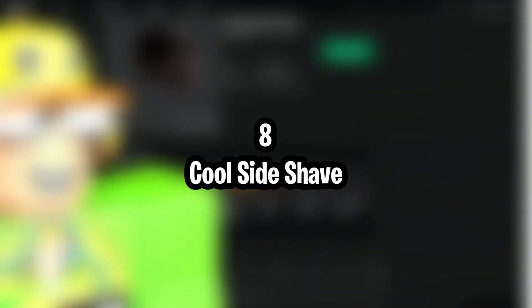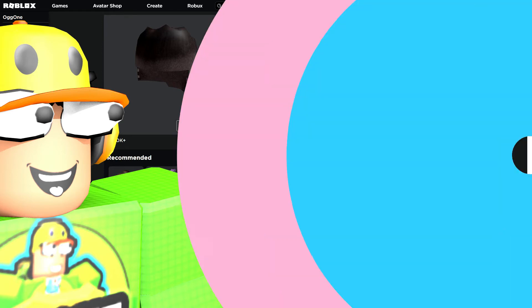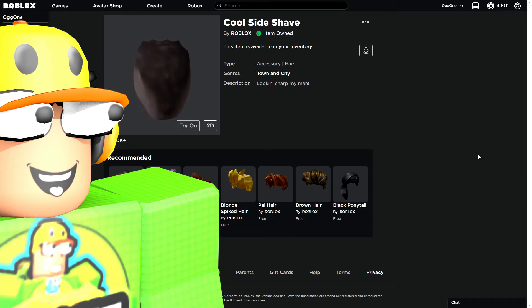Number 8: Cool Side Shave. This hair doesn't look great with every avatar design, as certain head shapes don't always suit it. It's a hair accessory for Roblox, and you can get it for free! It's a haircut where the sides are shaved but the top is left intact to give it a bit of volume. Sometimes your avatar's head will show through the hair accessory, so be sure to test it out before heading into a game. If you style your avatar's appearance well, it can look excellent and make you look sharper in Roblox.